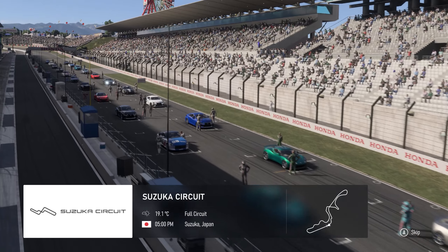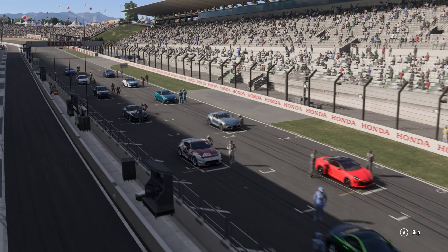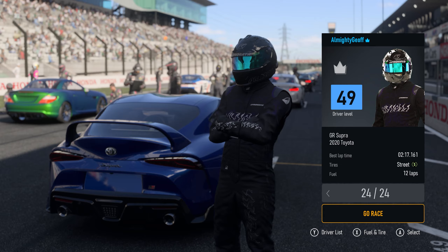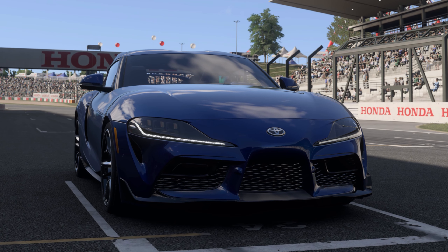Once you've chosen your difficulty and selected your grid position, you then have the option to choose what tires and how much fuel you'd like in the car. My Toyota Supra doesn't have race tires yet, so I have the locked street tire compound. I can take some fuel out or add fuel as I wish. Once you've done all that, it's pretty much just business as usual — the standard Forza racing experience.